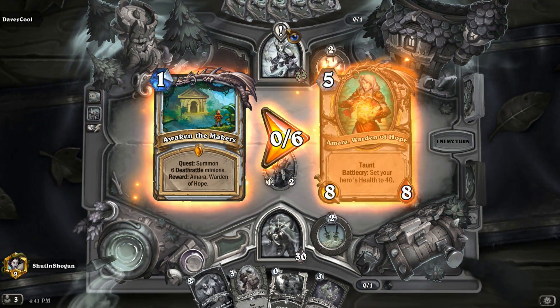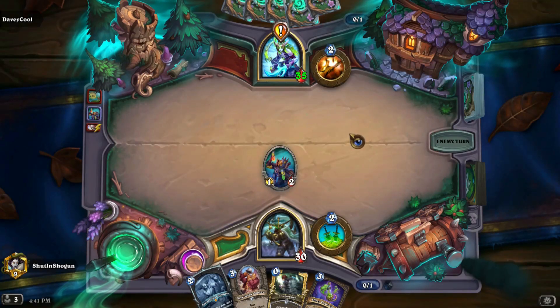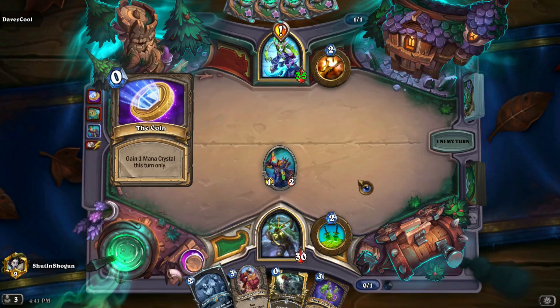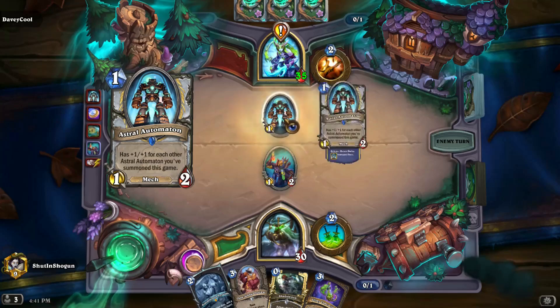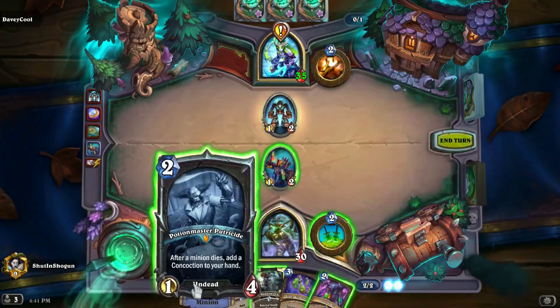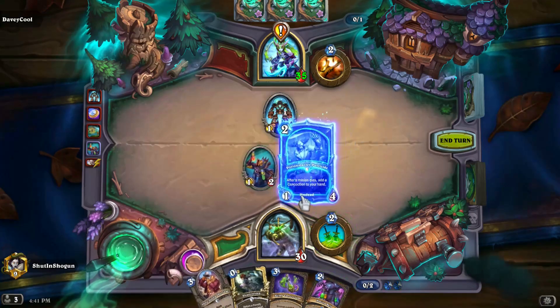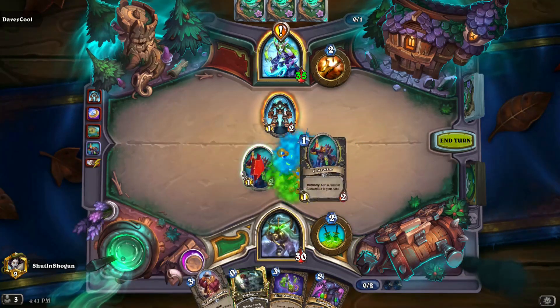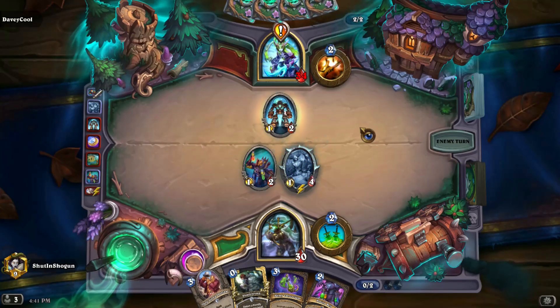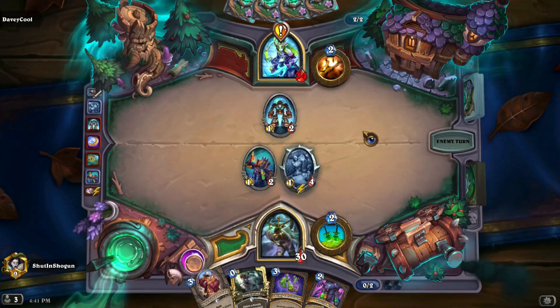Anywho, our opponent — Deathrattle triggers, that's fine. Are they some Elwyn Boar thing? Automaton's weird, that doesn't seem to make a whole lot of sense with that, but sure. We'll do the Potion Master, why not? Just go ahead and apply some pressure, see what happens.